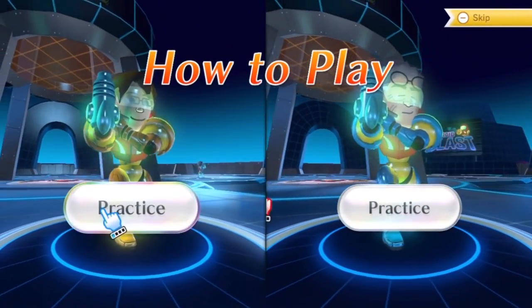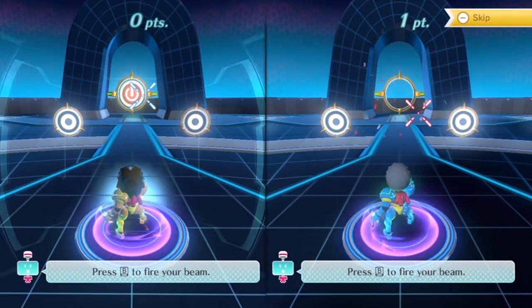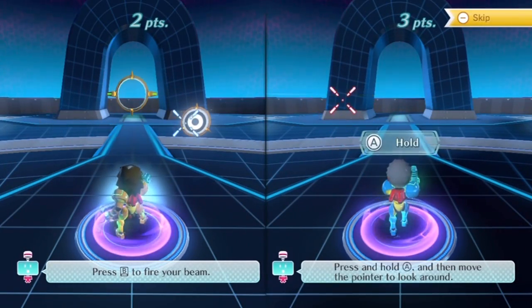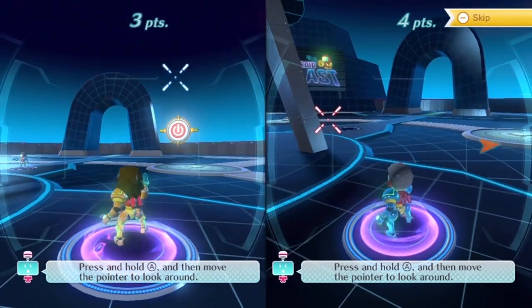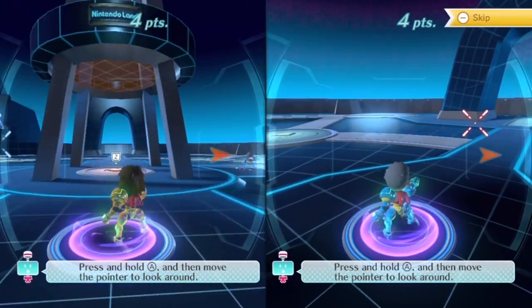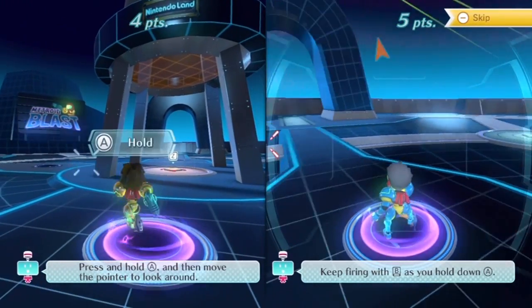Alright, Ross. I don't want to be mean. Practice. So we have to aim our Wiimotes. They're practicing because they suck. So is it B to shoot? Okay, B to shoot. We will start our Rock, Paper, Scissors matchup now. Rock, Paper, Scissors. Because Z can turn into a ball.